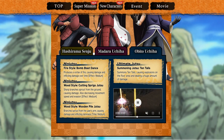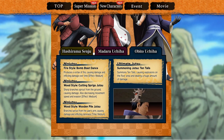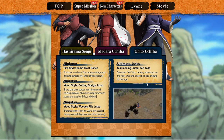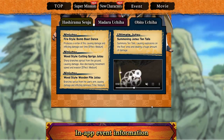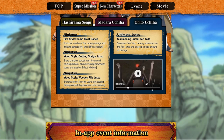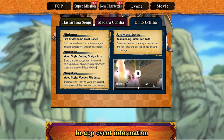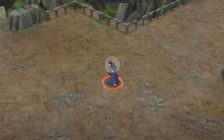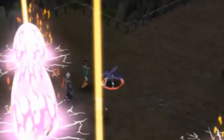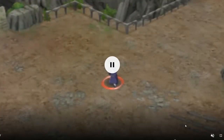His ultimate jutsu is Summoning Jutsu: Ten-Tails — summons the Ten-Tails, causing explosions on the floor area and dealing a huge amount of damage. It's kind of blurry in the footage but you get the gist — it literally just blows up the battlefield, nothing crazy. Overall I think this kit is pretty cool, though I'm not too sure until I actually use it. I'll have a summoning video for you guys in the morning.